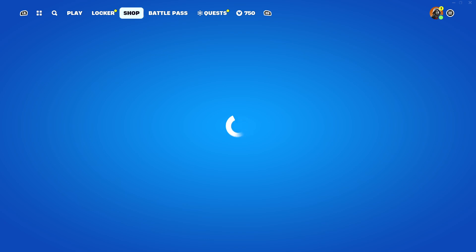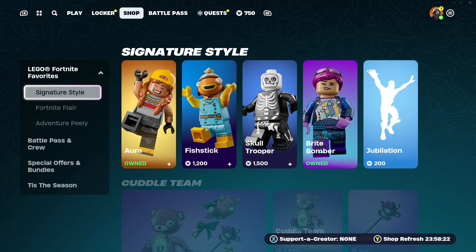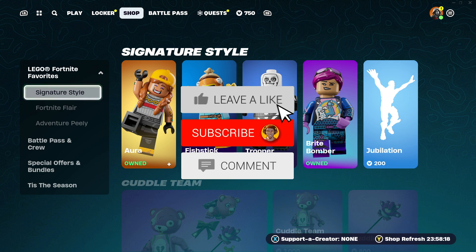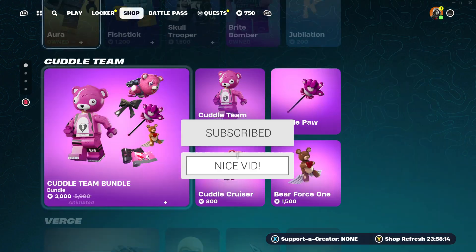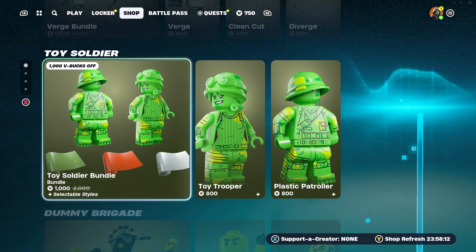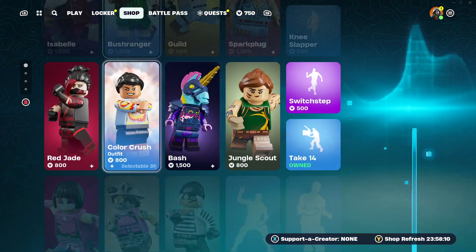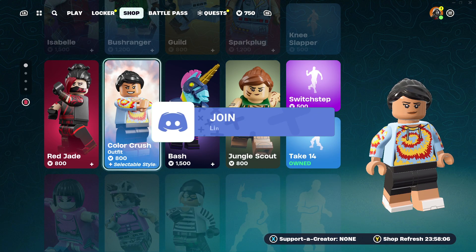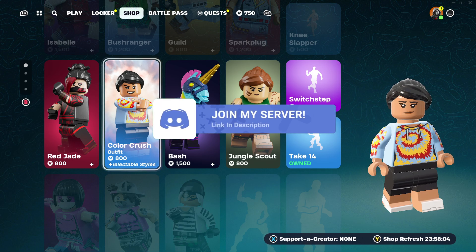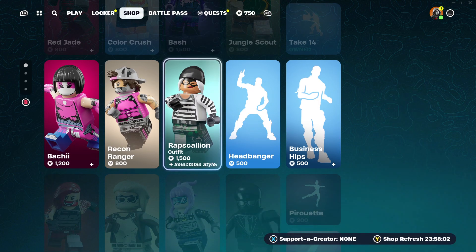Just before I get into today's video, I'd quickly like to say that I am currently gifting my subscribers all the time here on the channel. So if you guys want a chance to get a free gift, all you need to do is simply leave a like on today's video, subscribe to the channel, and comment your Epic Games ID and what you'd like from the Fortnite item shop — there are so many really cool Lego skins. I do have a Discord server in the description down below, so feel free to check that out along with all my other social media.